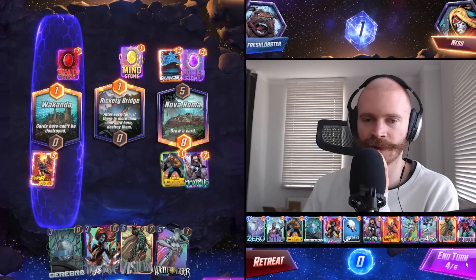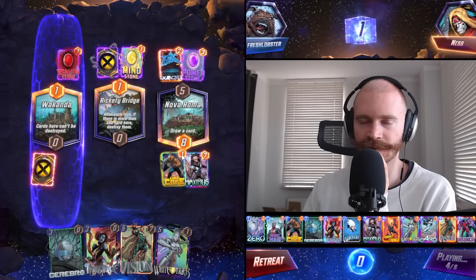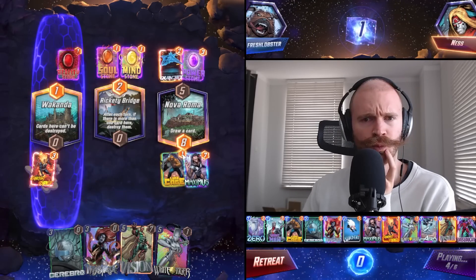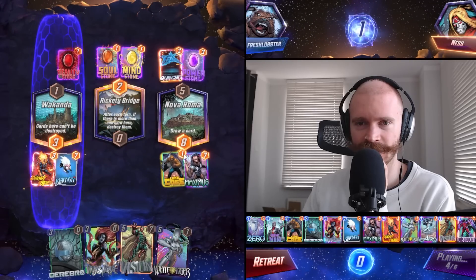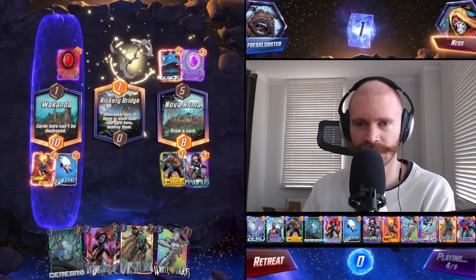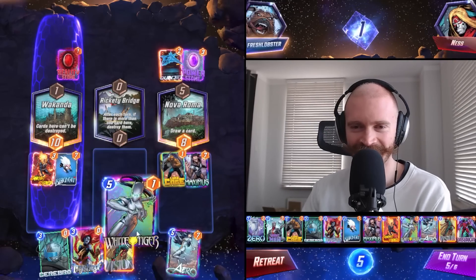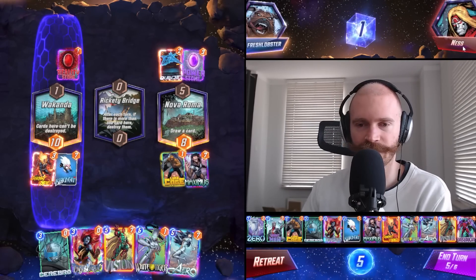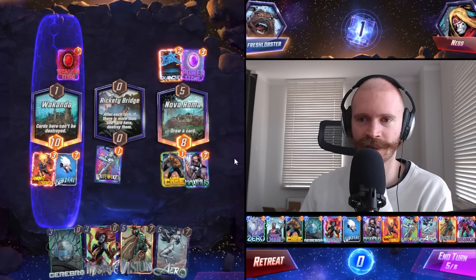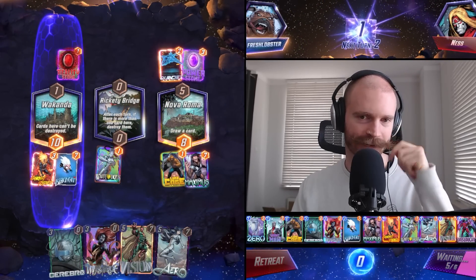White Tiger middle is good. They'd have to do it next turn. I might also just have to sacrifice Mystique. We're just getting leeched here, right? Are we though? They're too far behind. White Tiger and Arrow for last turn. Almost hoping for them to Arrow us this turn.